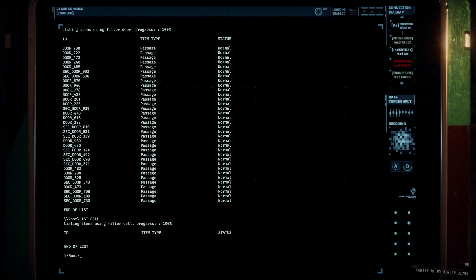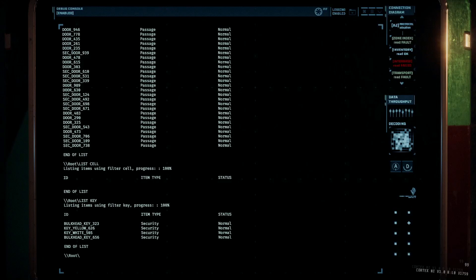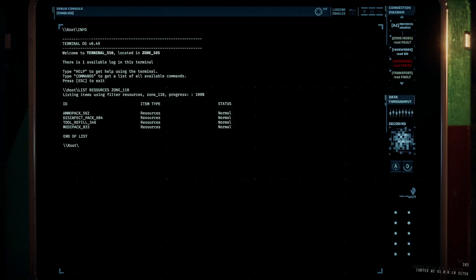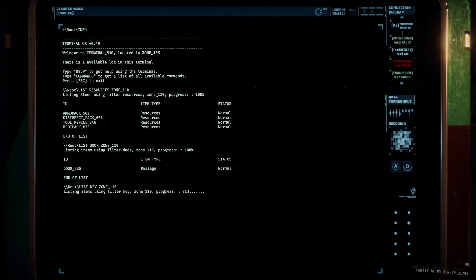Listing an item name will show everything of that item throughout the entire level, unless you use the second parameter — the specific zone. For example, to see how many resources are left in the zone you're in, do 'list resources zone 52' and the terminal will only show resources inside zone 52. If nothing shows up, either you made a typo or there's nothing of that item left in that zone. This is very helpful for making sure you don't forget any resources — before heading to the next zone, hop on a terminal and list the current zone's resources.